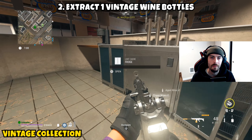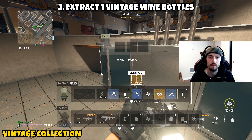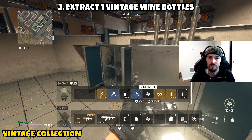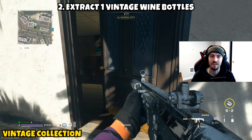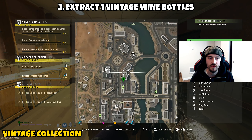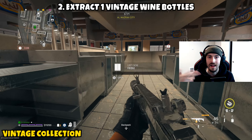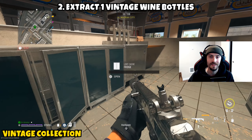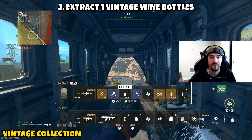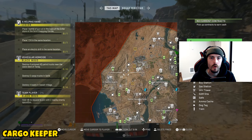Part 2 asks us to extract one vintage wine bottle — the super valuable ones colored gold or yellow. These are a lot more rare. Go to the same locations as Part 1: Yum Yum Burgers and the hotel. I found one by hitting at least two Yum Yum Burgers and the hotel together. Once you find it, extract safely — if you find the vintage bottle first and don't have the two regular wine bottles yet, consider just leaving immediately since you don't know how consistent finding a vintage bottle will be.